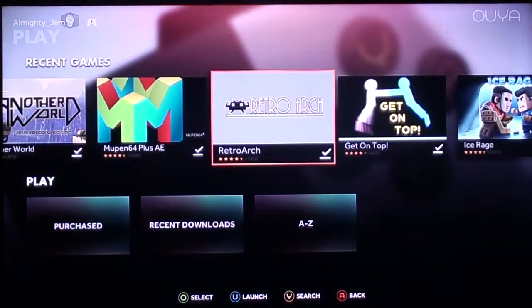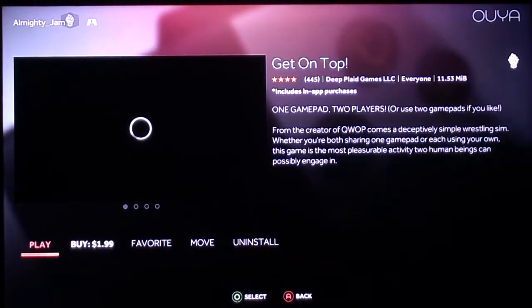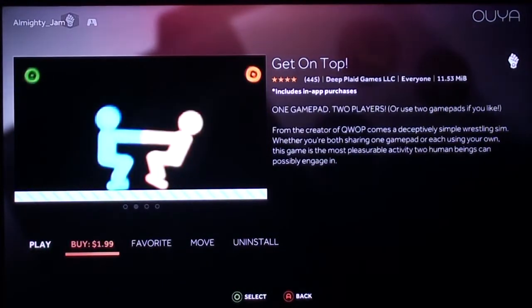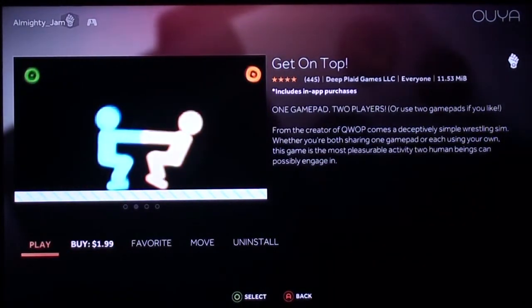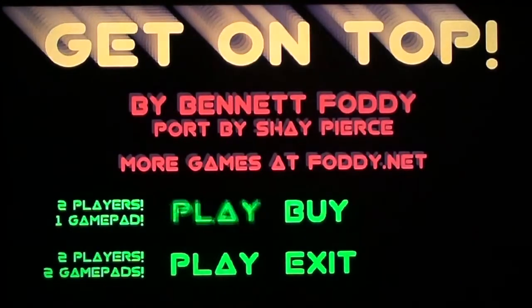Powering through this compared to the last time where I spent around three hours. Get On Top — hopefully not a suggestive game. One gamepad, two players, or two gamepads if you like. From the creator of QWOP — this is what I want to see. There is a buy for $1.99. Whether you're both sharing one gamepad or using each your own, the game is the most pleasurable activity two human beings can possibly engage in. I feel like they are getting a bit suggestive. I'm guessing this is going to be a fun little physics-based game.